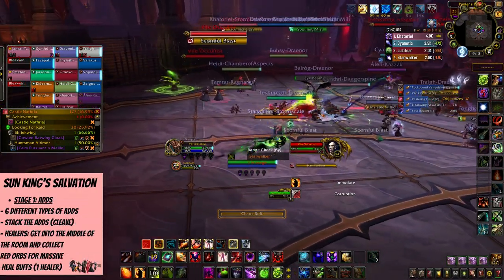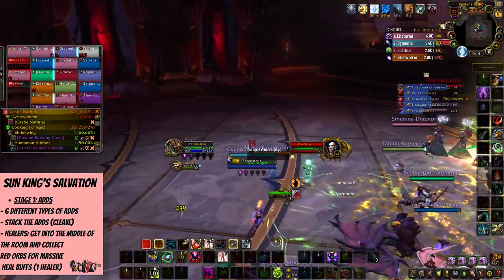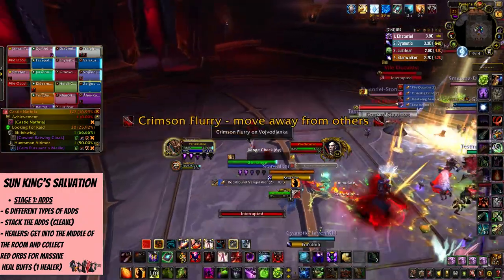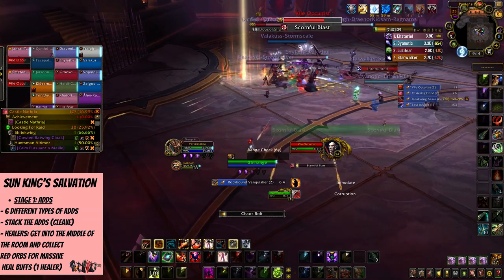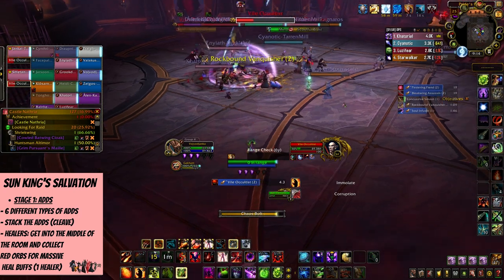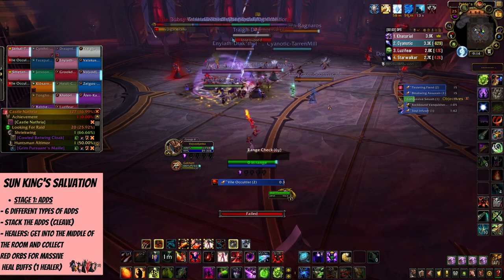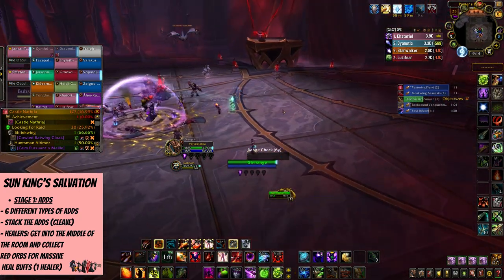When it comes to adds, they will keep flooding the area and there are 6 different types of them, though you won't see them all at the same time. It's important to have them stacked so DPS who can cleave can do their work, as there are a lot of them. They'll also be coming from different sides of the room, which is why having 2 tanks is great. Here's a tip if you're a healer: get yourself into the middle of the room, as the adds will be more inclined to target you and that'll make it easier for the tanks to position them.